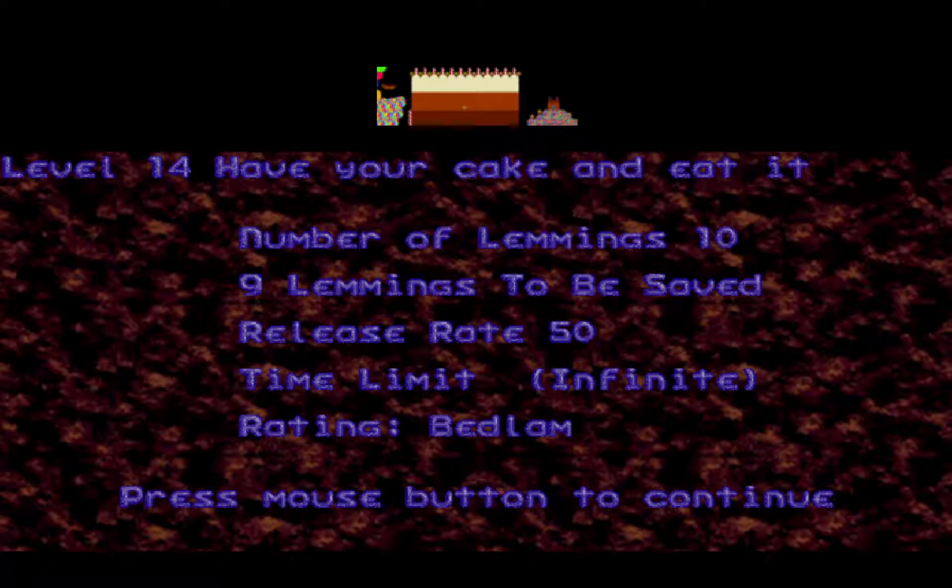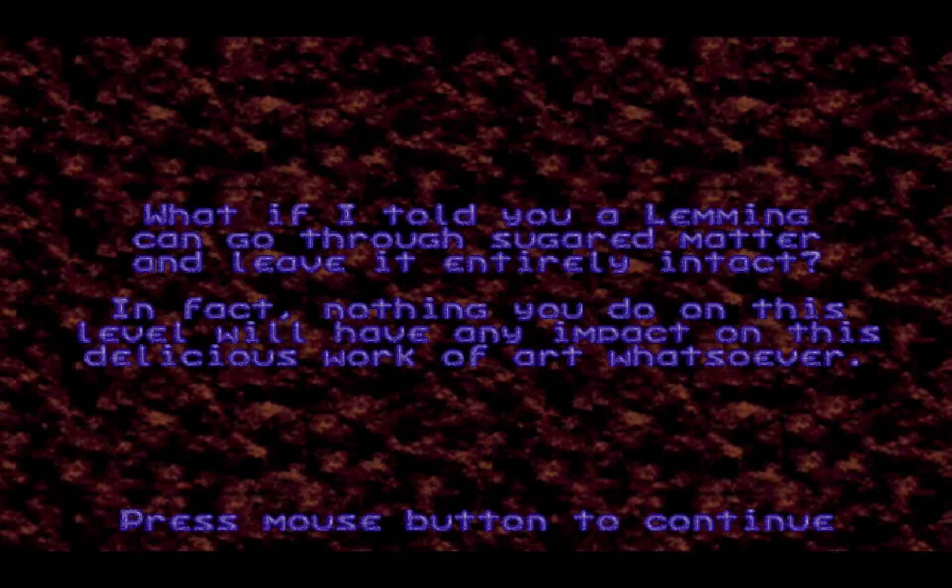Bedlam 14: Have Your Cake and Eat It. What if I told you a lemming can go through terrain and leave it entirely intact? In fact, nothing you do on this level will have any impact on this delicious work of art whatsoever.